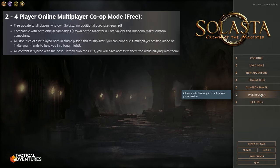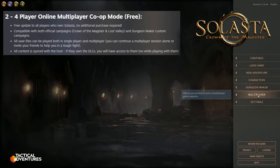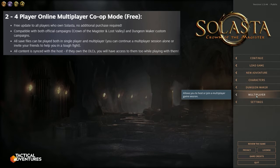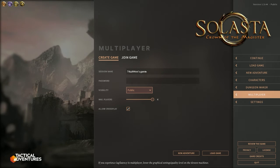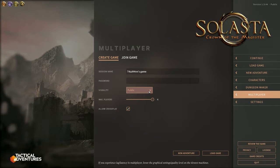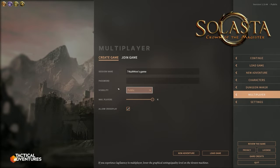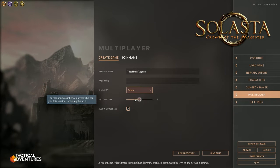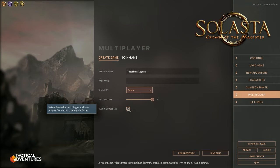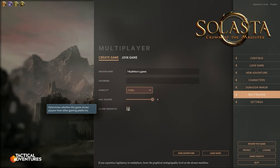The very first thing is — look — we now have multiplayer, and this is free for everyone. So if you own Solasta you have the multiplayer option and you can create or join games with two to four players. If we click in here you can see you can create your own game: simply create the name, create a password, set whether it's publicly visible or private, and choose how many players — two, three, or four.